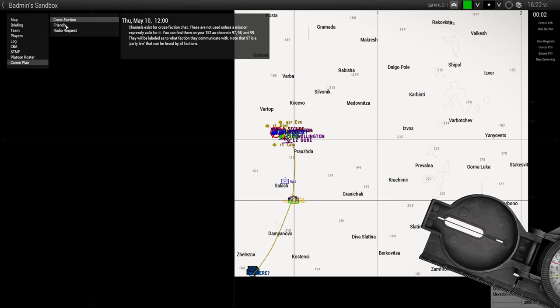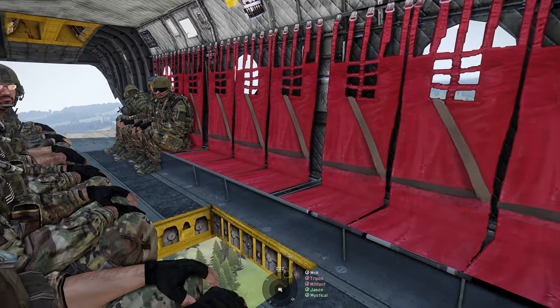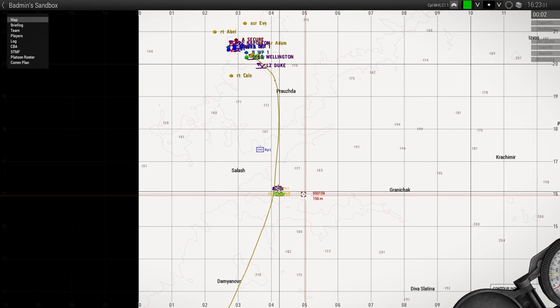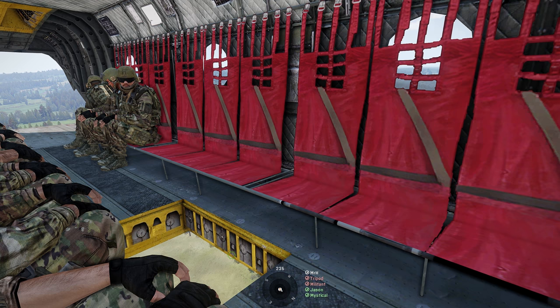Is the other helicopter enemy? Nope. Platinum clarified — unless it looks like a Hind. Gotcha. It might be hot, but we've got to get on the ground, so give her tits. See bad guys.